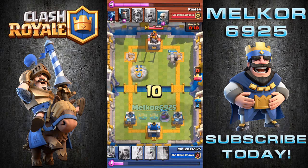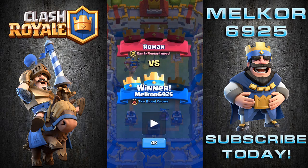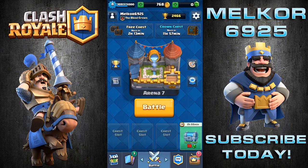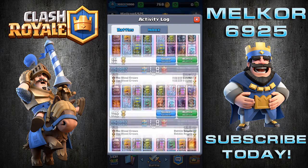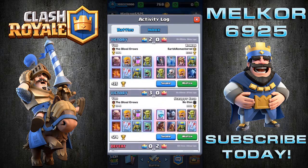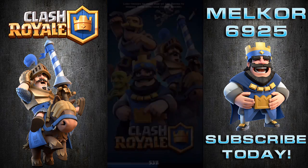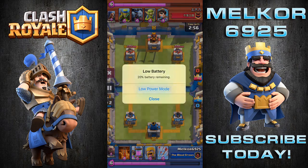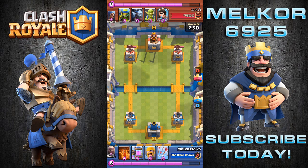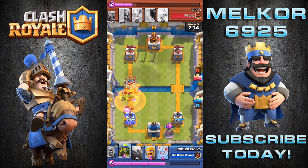This deck is very versatile both on offense and defense. The only card you can't really use on defense is the Golem — all the other cards work well on defense, including the Poison Spell, and also using the Elixir Collector in front of your towers as a barrier. I should always charge my device before recording. I wanted to record this after getting those 10 straight victories so I didn't forget. There goes that Poison Spell taking out a multitude of troops. I'm not going to bother too much about that Princess or the Wizard — down goes that Golem.